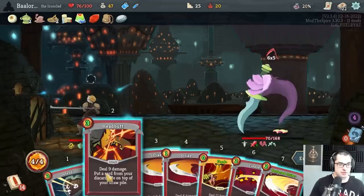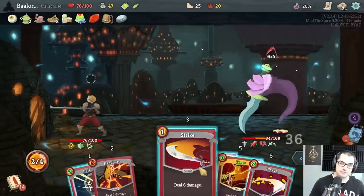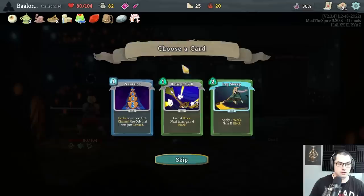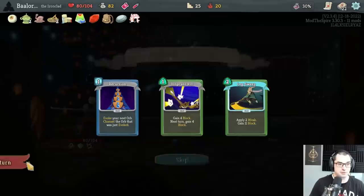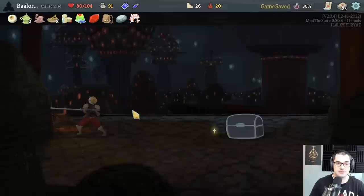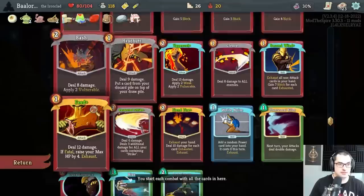56 from Dupe would be too much. I can do Perfected Strike, Strike, Strike, Feed — that would be 36 plus 18 plus 18, which is 36 plus 36 — that kills. Wonderful! We get nine gold per card we add, and we get a Leg Sweep which is a very good block card. 11 block and two turns of weak for a base of two energy — Sneko says heck yeah. Actually 12 block with the Smooth Stone. Even better. Get Akabeko — making our first attack each combat deal eight more damage, decent enough with Fiend Fire.